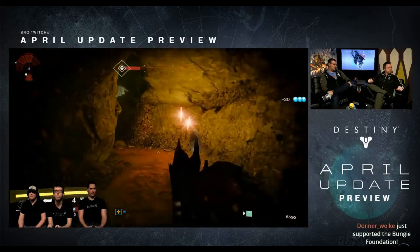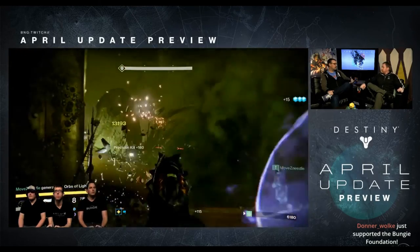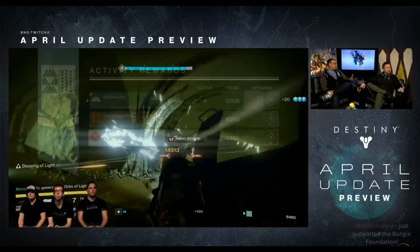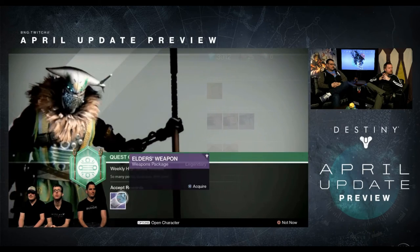It did seem, however, that at the end of the encounter there was no treasure room — they took us straight to orbit. But then they went to Variks and received their weapons reward, which is the brand new sniper rifle, Her Fury.